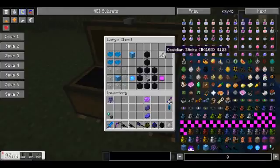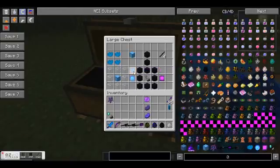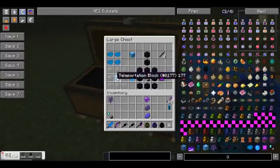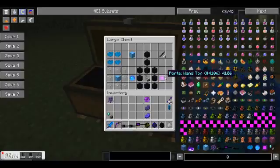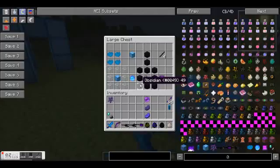You're also going to want to make some obsidian sticks. To get these, you just put 2 obsidian like you would if it was wood, and it gives you 4 sticks. The next thing you're going to want to make is a teleportation orb, which is just a teleportation block surrounded by 8 glass all around. The next item is the portal wand top, which is just flint and steel surrounded by 8 obsidian.